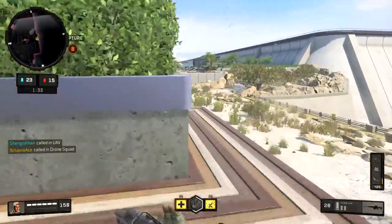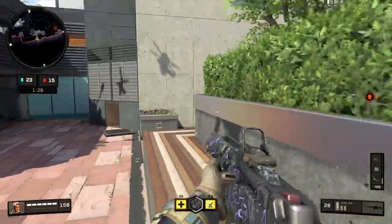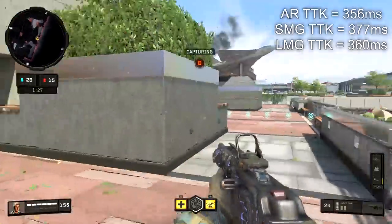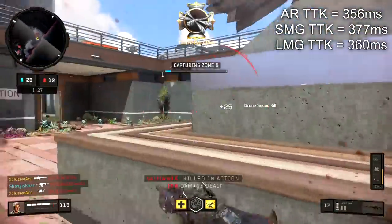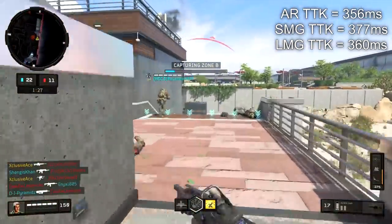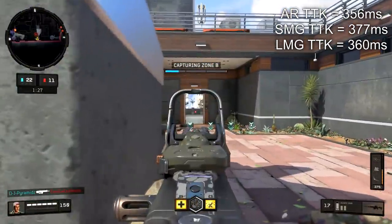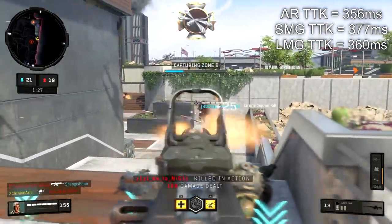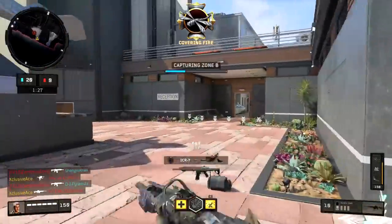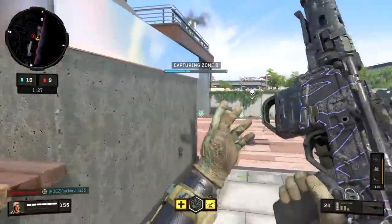Just for some context so you guys can really see how much we're reducing our time to kill: the average time to kill up close for assault rifles is 356 milliseconds in this game. For SMGs it's 377 milliseconds, and for LMGs it's 360 milliseconds. So in Call of Duty terms compared to previous games, these are very, very slow values. Typically these are the values you'd see at really long ranges, but not in this game — the time to kill is a little bit slower. So let's hop into the list.